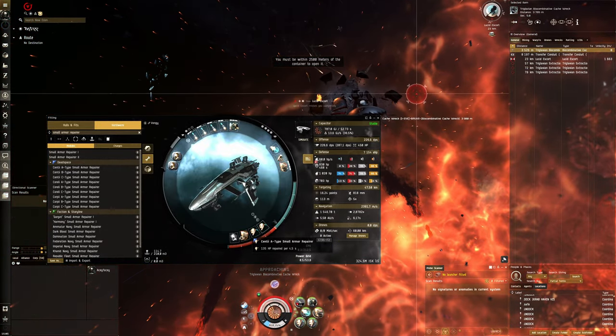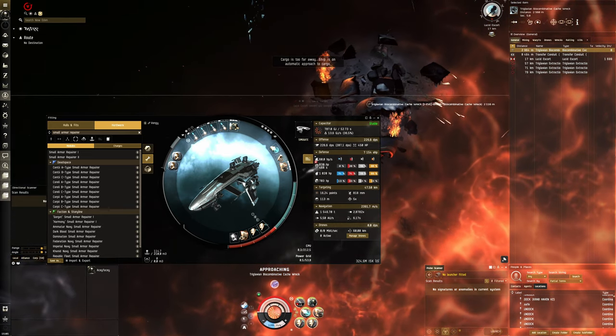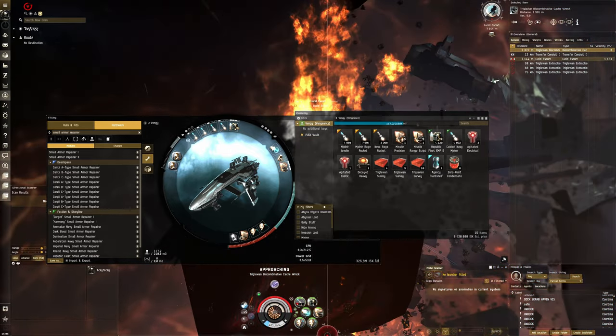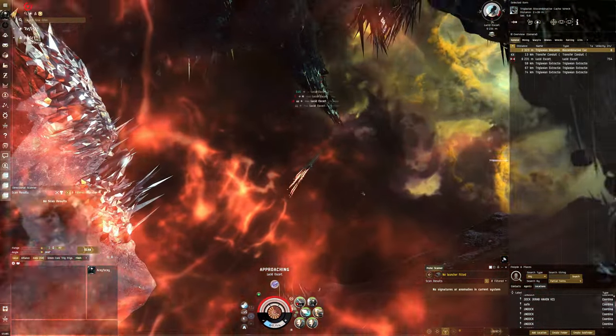We'll have about 52 instead of 60 HP per second, but they are a lot cheaper. Each Corellia A-type repper goes for about 30 million, while each of these Centurions goes for around 89 million. So for the small amount of loot we get at T2, we really don't want to spend too much on the fit.